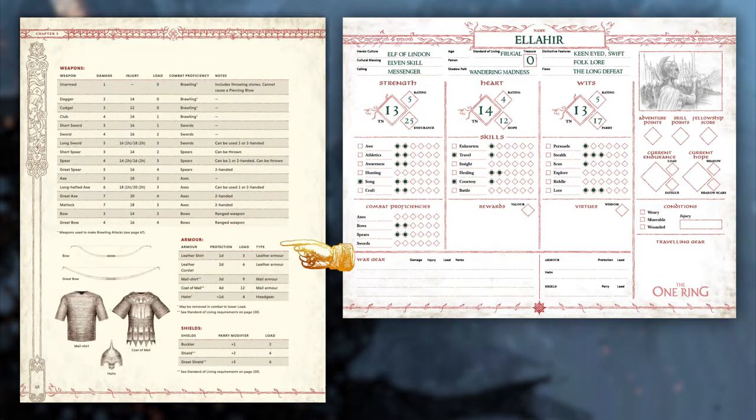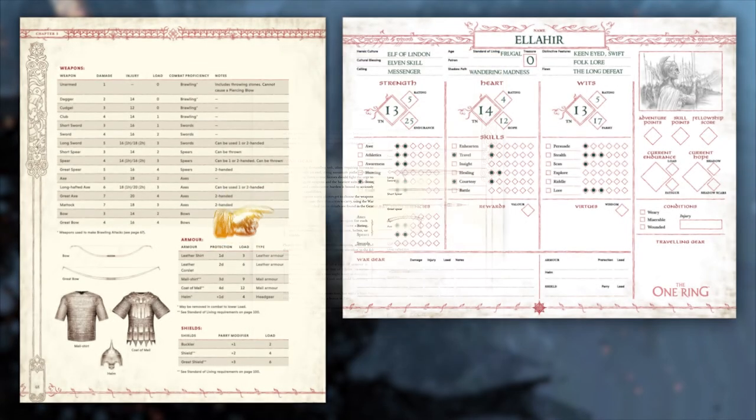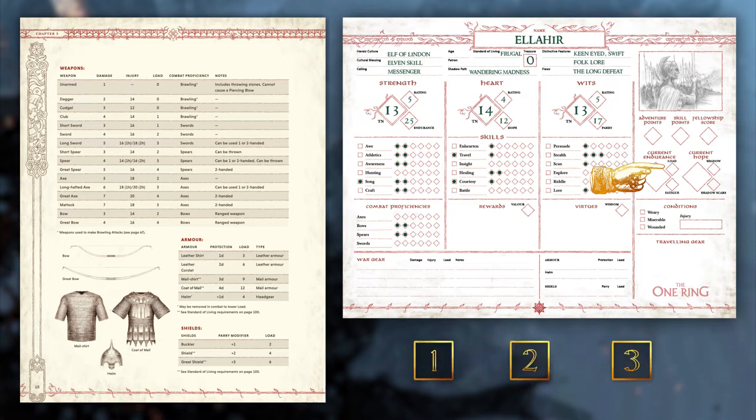Once your character has all their skill and combat proficiencies filled out, you can get your character some more gear. For each weapon type that you have at least one diamond filled, you can start with that kind of weapon. In regards to armor, there's a bit of a confusing mistake in the book where it says favored selection of armor, helms, and shields — characters can start with any armor or shield that they want, depending on your standard of living. See page 100 for more on that. One thing to note before selecting all your war gear is that each item has an amount of load associated with it. Once your character is kitted out, tally up your load score and fill that in. You generally want this number to be low. If your endurance is reduced to the same or less than your load score, your character becomes weary. When this happens, any 1s, 2s, or 3s you roll on a success die count as 0, so you may not want to go crazy and get all the heaviest armor and biggest weapons.